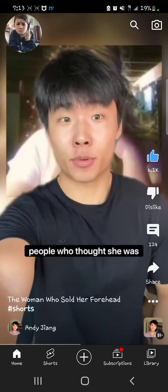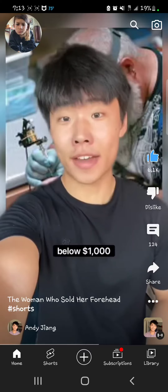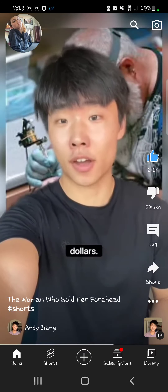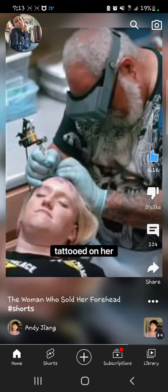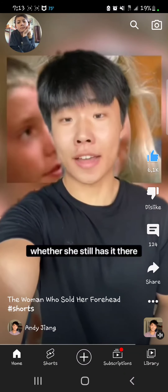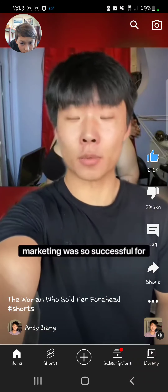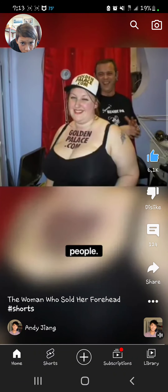She probably had her haters — people who thought she was dumb and that no one would actually bid. But after a small but feisty bidding war between a few companies below $1,000, an online casino called Golden Palace came and dropped $10,000. True to her word, Carolyn had their website name, goldenpalace.com, permanently tattooed on her forehead. It's unknown whether she still has it today, but she was able to send her son to private school. Apparently this marketing was so successful for Golden Palace, they later bought even more tattoos on several other people.